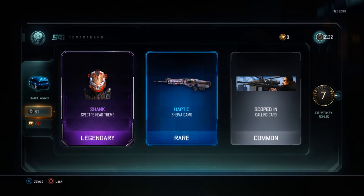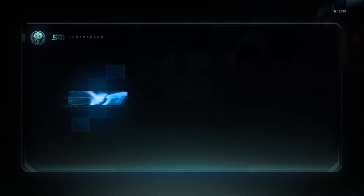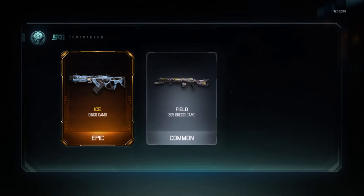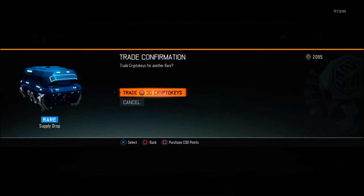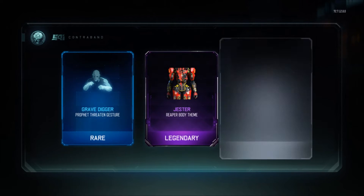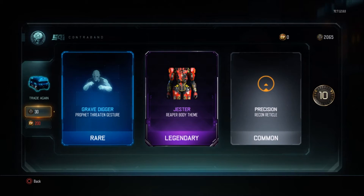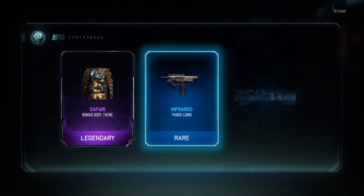I got the haptic camo for the Shieva. I do use the Shieva, but not a lot — only when I'm playing long range maps like Hunted or Spire. I'll try it out for the Shieva, maybe go for a nuke with it. I got it for the SVG as well — damn, I'm just rolling in this haptic camo. I'm literally getting it for so many guns. The haptic camo looks really good on the M8A7, better than dark matter.